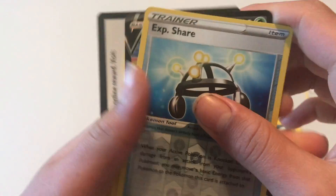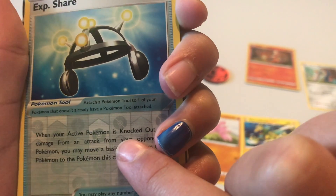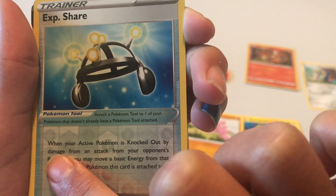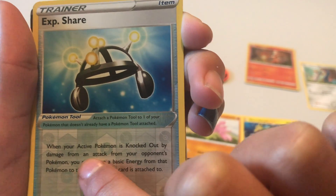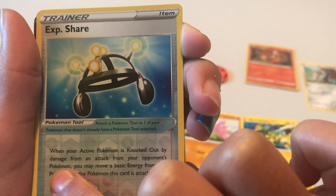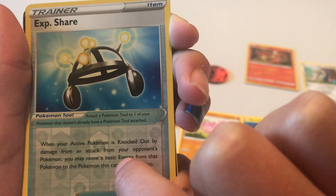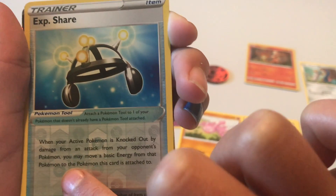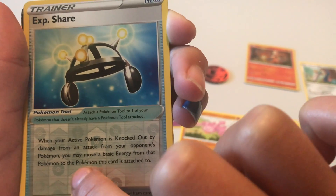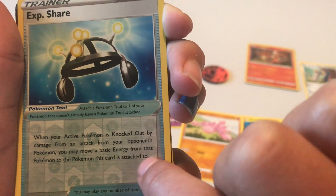XP Share — when your active Pokémon is knocked out by damage from an attack, you may move a basic energy from that Pokémon to the Pokémon the card is attached to.